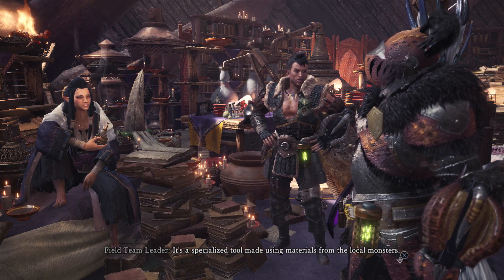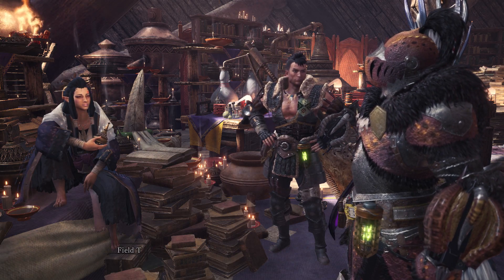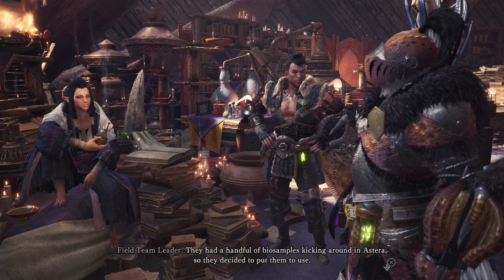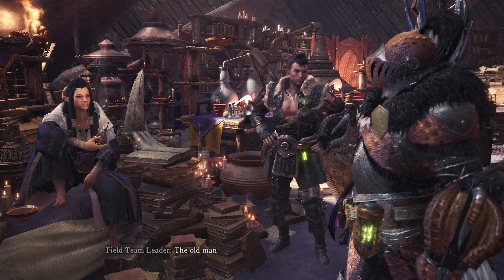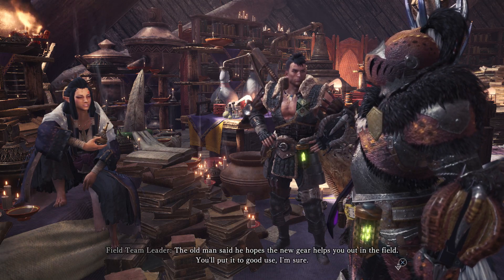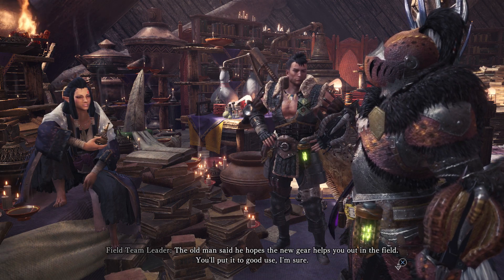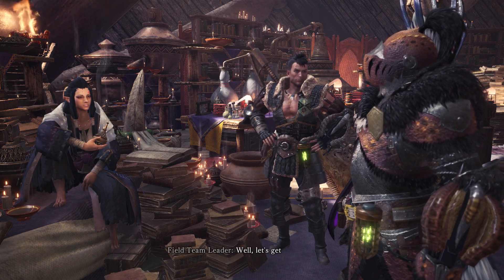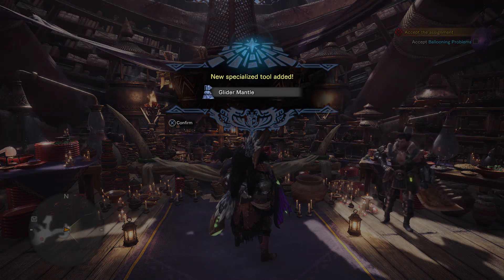It's a specialised tool made using materials from the local monsters. They had a handful of bio samples kicking around in Astera, so they decided to put them to use. The old man said he hopes the new gear helps you out in the field. You'll put it to good use, I'm sure. Well, let's get to it. Good luck. What is it?